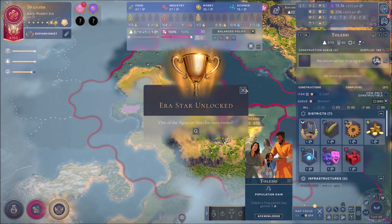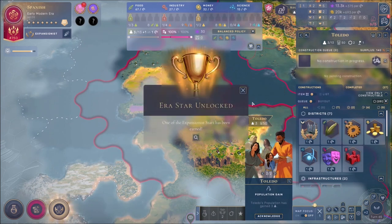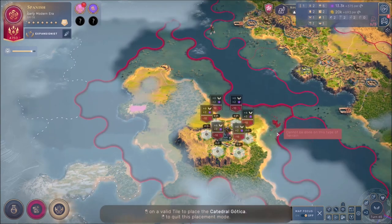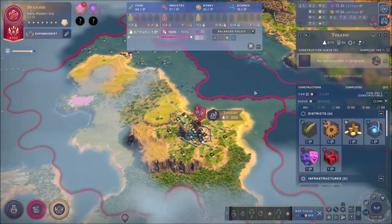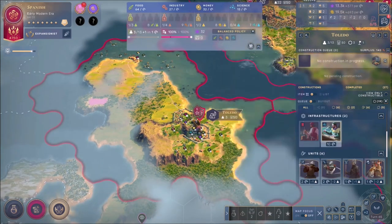That's our sixth city right here! Era star completed and we can now enter the next era. Look at that — we're maxed out in era stars, that's really good. We can actually enter the next era in this video. Let's get ourselves a cathedral right here — build the cathedral. We also need to build the school first, let's quickly build that.